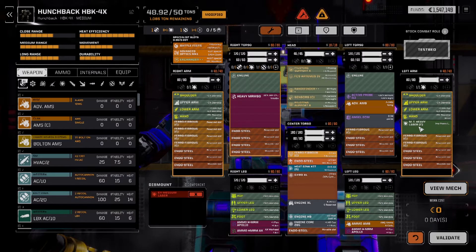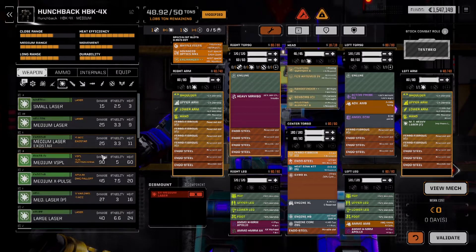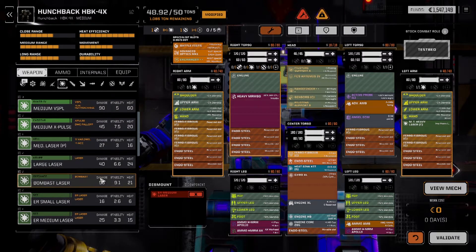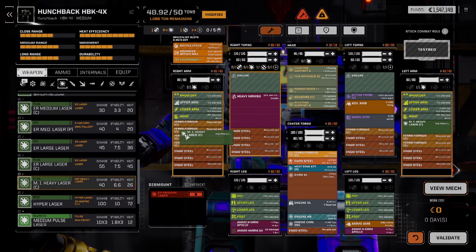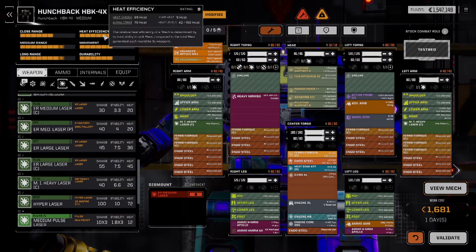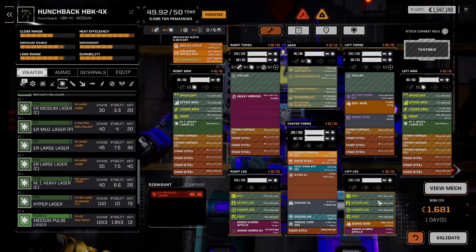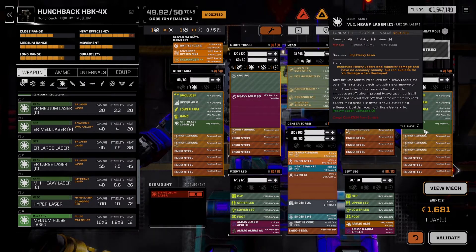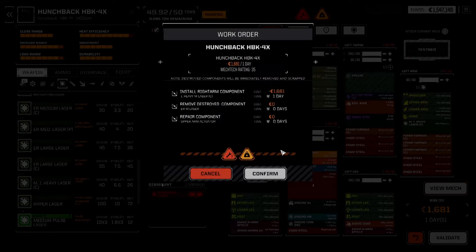We've got the ER Medium. The Medium Improved Heavy is 1 ton, 2 slots, and I do believe we actually have another one. So we can go with two Medium Improved Heavy lasers. The heat efficiency goes down a little bit - we're at 69 and 70 - but we're going to punch a little bit harder, even though we have to get a little bit closer. Very good still, so let's validate that.